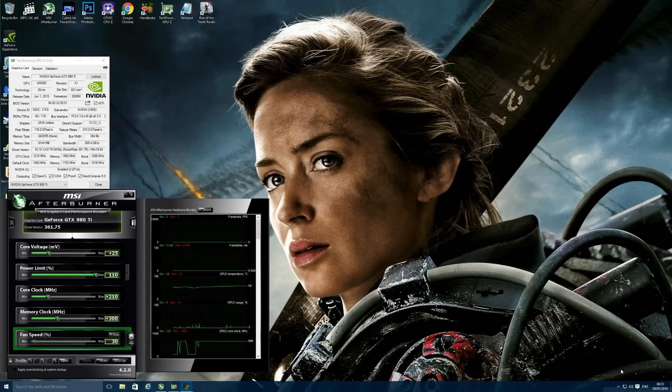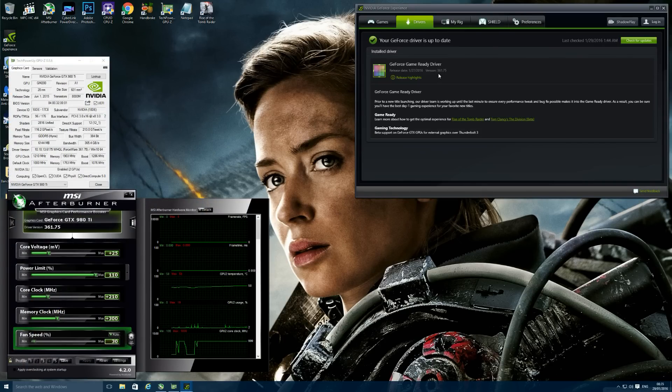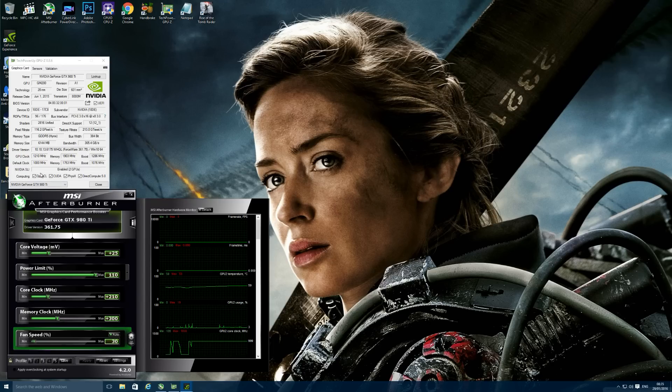So let me show you what settings I'm using to make sure everything's transparent. I'm going to bring up the GeForce Experience — as you can see I'm using drivers 361.75, released on the 27th via GeForce Experience to get the optimal experience for Rise of the Tomb Raider and Tom Clancy's The Division beta. I've got these drivers installed and I'm using two GTX 980 Ti's with a slight overclock of 1210 MHz on the core and 1903 MHz on the memory.